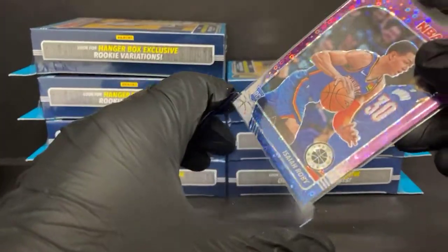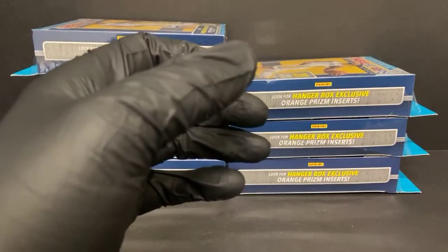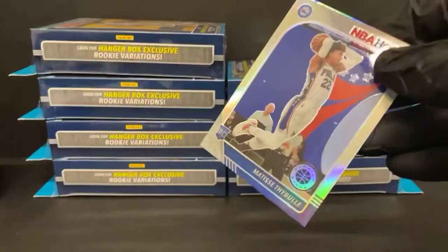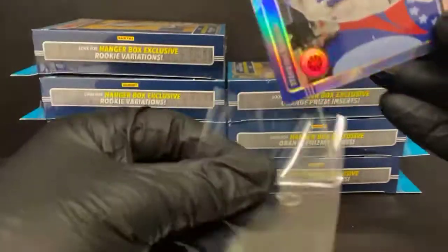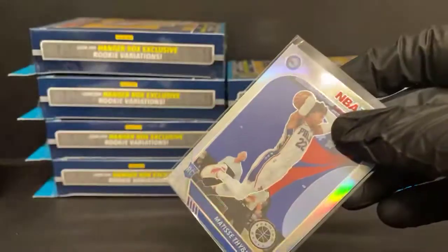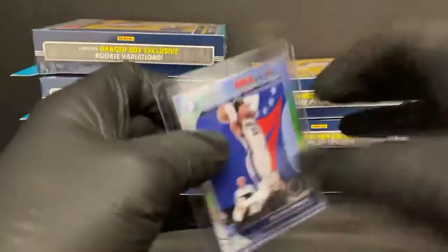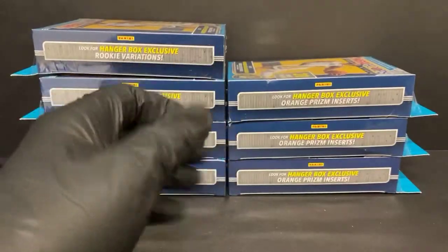I missed a couple Arriving Nows last night — I called them silvers, they're actually orange prism. One of them was Cam Reddish orange prism, and the other one I do not recall. Not bad box though — got a silver rookie and a Zion rookie.